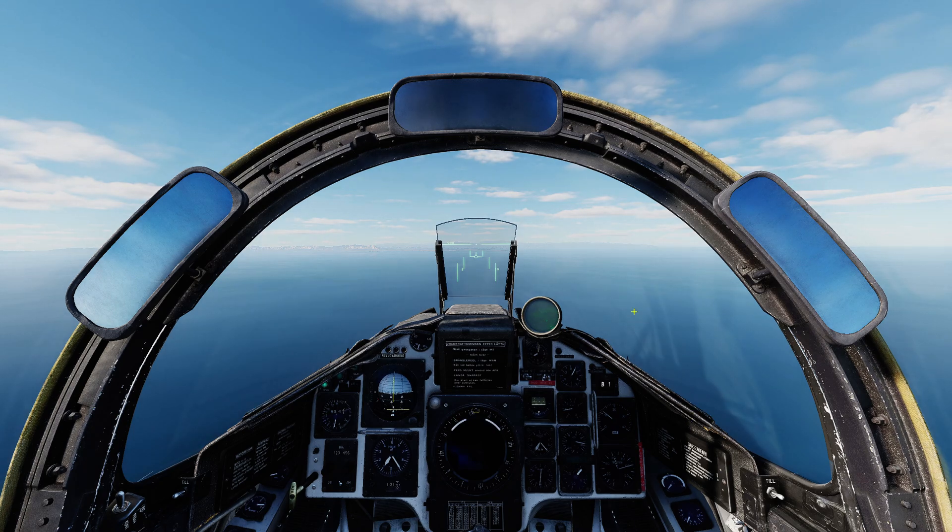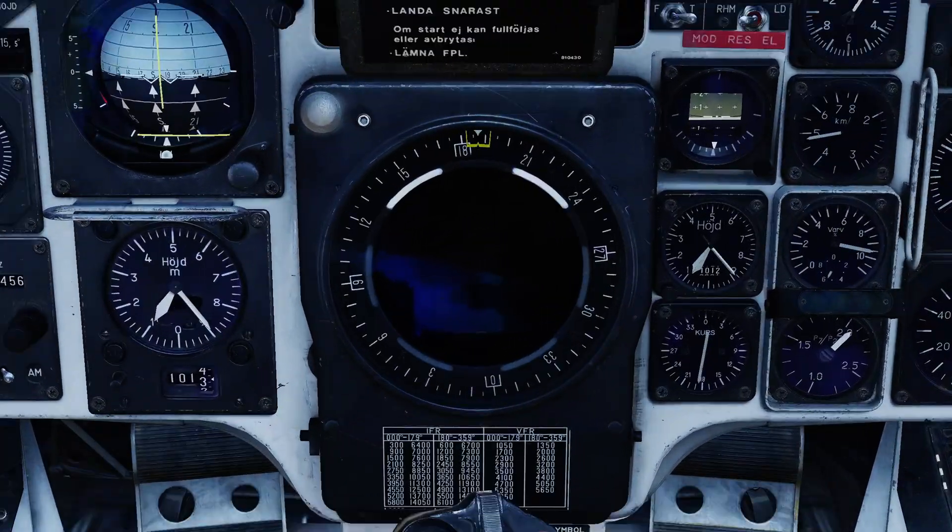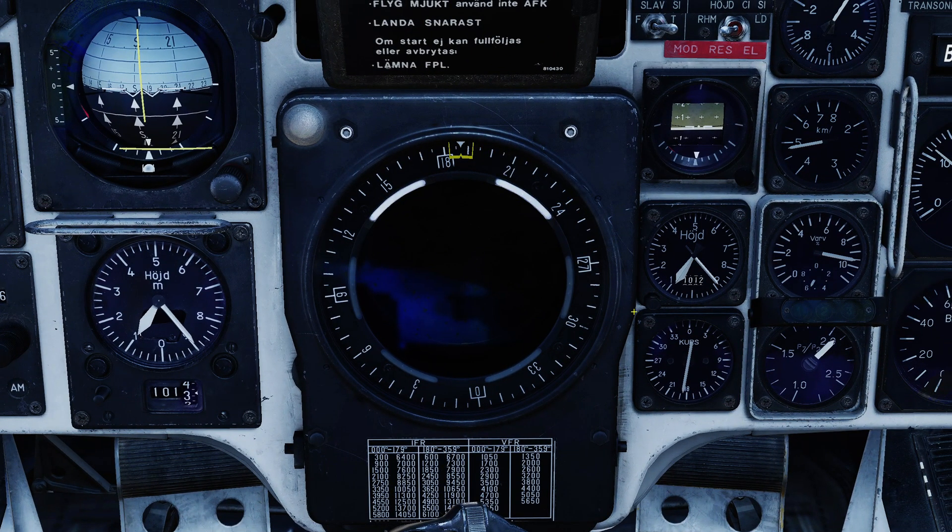Jumping into the cockpit, I'll go over the controls for the defensive systems. You can probably hear it right now — the RWR is in action. The RWR is a set of six lights around a central indicator. They define arcs around which the RWR is receiving radar energy. It does no form of processing whatsoever, and as such the pilot is expected to recognize the different frequencies and tones that radars can produce.